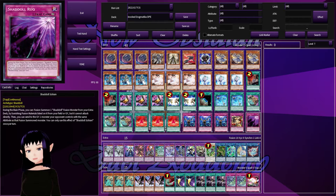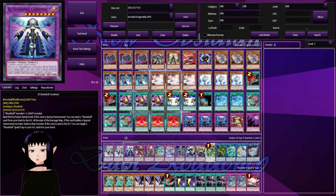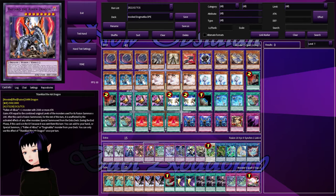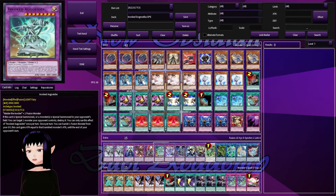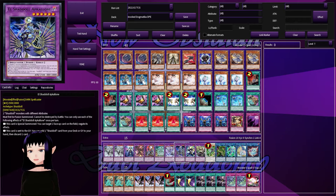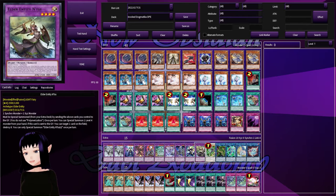In our extra deck we have two copies of Invoked Mechaba, the star of the show. One El-Shadoll Construct — I go into this card once or twice but not that often. One Destiny Hero Destroyer Phoenix Enforcer, also known as DPE. One Titanaclad the Ash Dragon. One Invoked Augoeides, since we're dumping fusion monsters and it won't be hard to get into. One Invoked Purgatrio, one El-Shadoll Apkallone, one El-Shadoll Winda to slow down your opponent, and one Elder Entity N'tss for our fusions. That's ten fusions total.